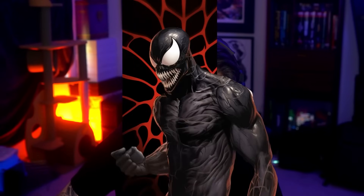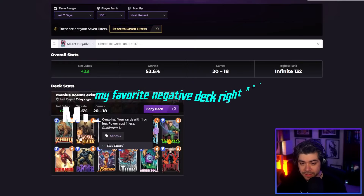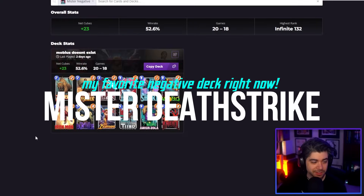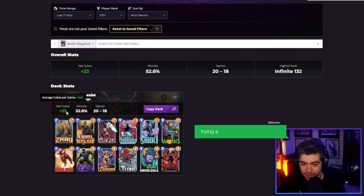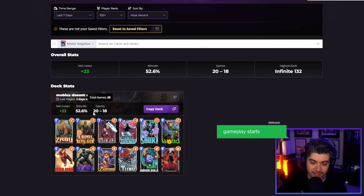We have a fun and solid Mr. Negative deck here for you today. I call it Mobius — it doesn't exist because you definitely lose to Mobius. But we have a pretty high win rate and a good cube win rate here at 20 games won and 18 games lost. 0.61 average cubes per game.